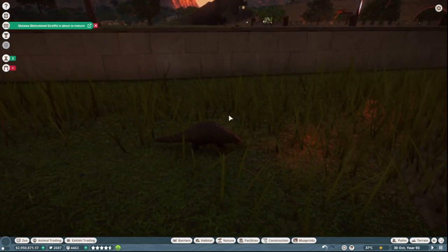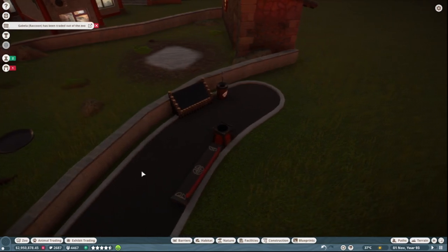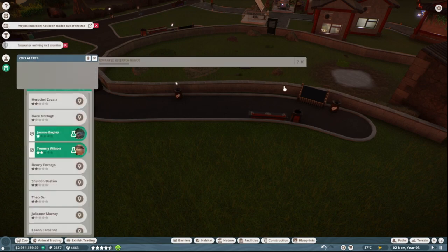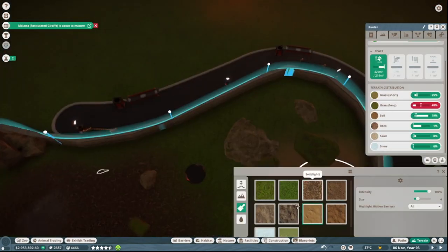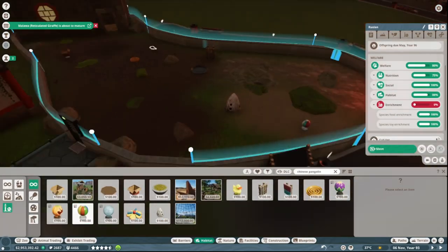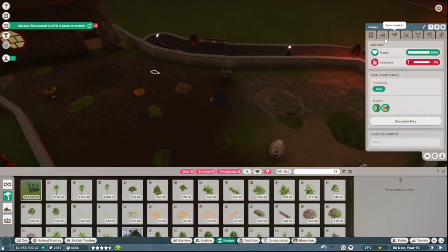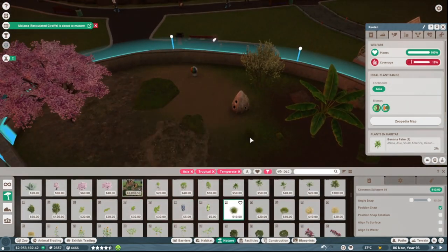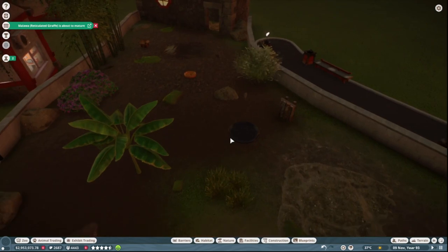Alright, now the pangolins are here. I can get on to adding the enrichment, the plants, and changing the terrain. I've added in bins, benches, donation boxes, and education stations — all that sort of stuff. I just need to get those turned on, and I'll get those finished now. And that is everything done.